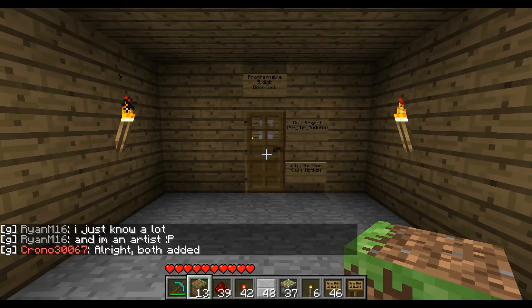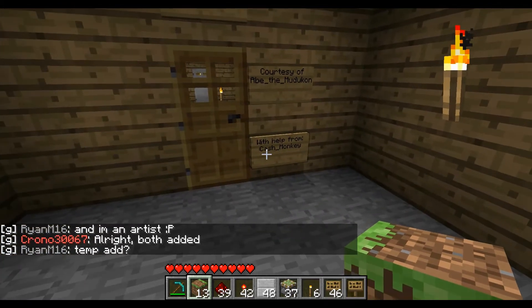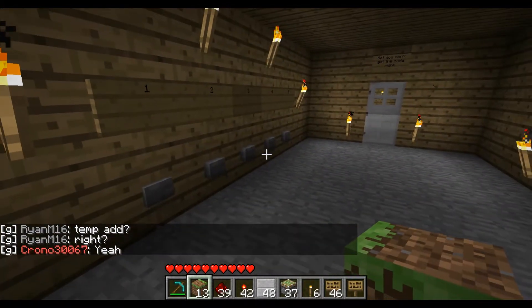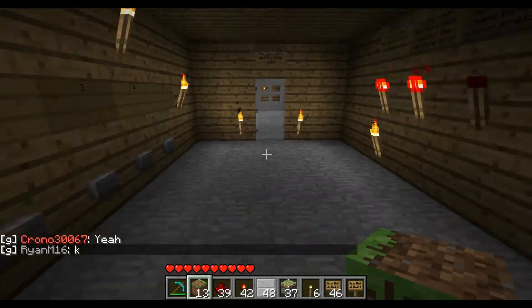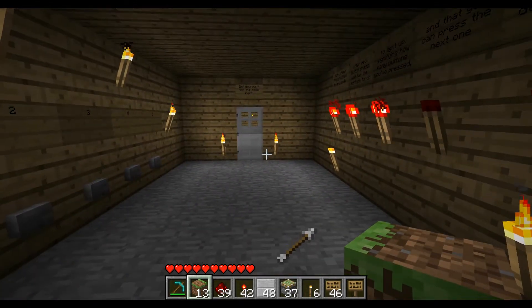Hello, my name is Abe the Mudokin and in Minecraft I've made a programmable 5 digit door lock with the help from my friend CashMonkey. Right now the code is 12345, so I'll go ahead and put that in. It's set up so that after every 5 inputs the lock will reset, making sure that nobody who doesn't know the code will be able to get in easily.